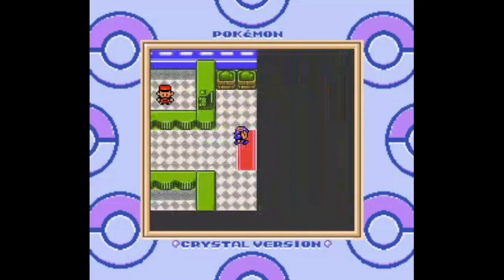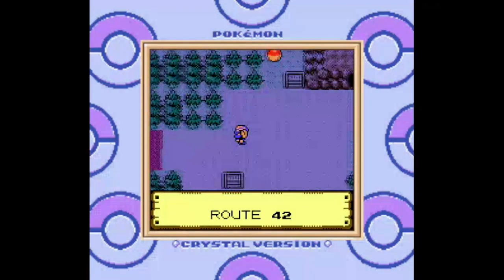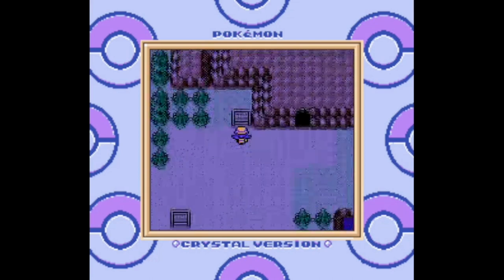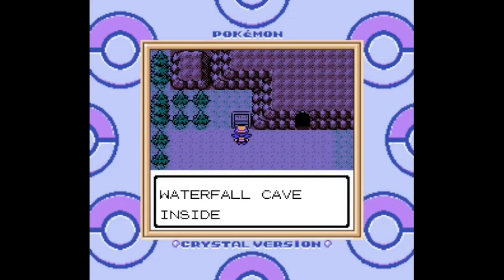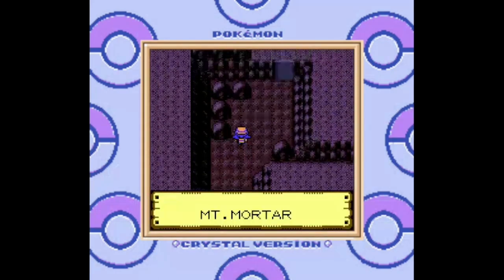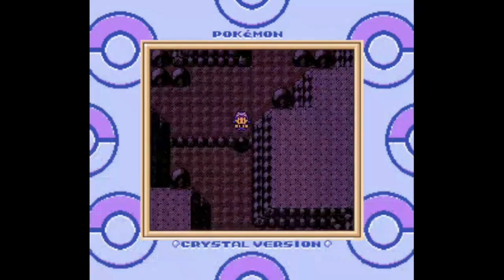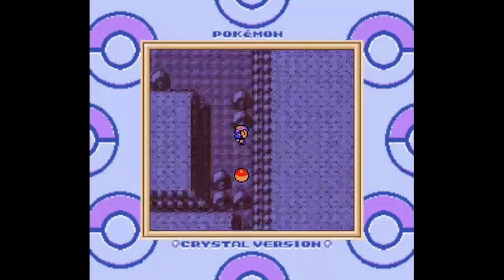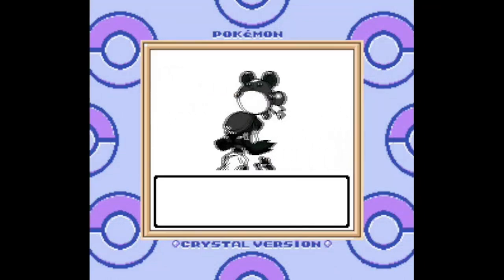Our next destination lies east out of Ecruteak City. You're technically allowed to go in this direction as soon as you have Surf, but there'd be little purpose because you'd eventually hit a roadblock and have to double back to Olivine and Cianwood City anyway — and Cianwood is where you find Fly, so much easier to get the quick travel option first. We also have an optional dungeon on this route, Mount Mortar. There's not a lot in here we can currently access because you need all the HMs, but there is a new Pokémon in here.